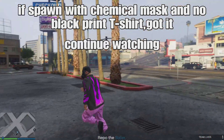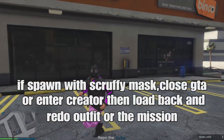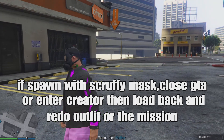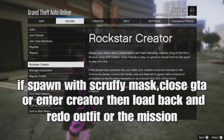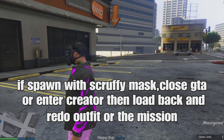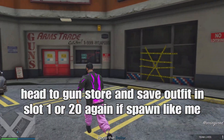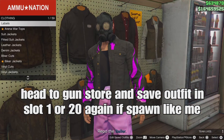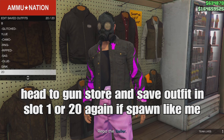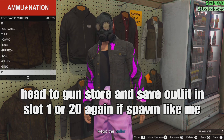If you spawn with a different or scruffy mask, close your application or enter creator from your pause menu — it should be roster created for new gen. Then load back in and redo the outfit from the mission back to the corner store. Save your outfit in slot 1 or slot 20 — you want to spawn with the chemical mask on, no vest, no shirt. Save in the same slot you used before.